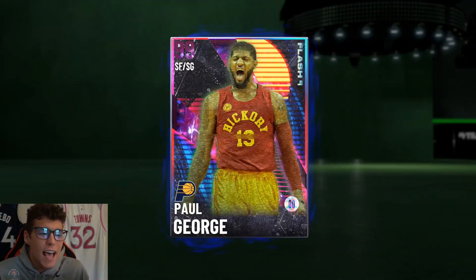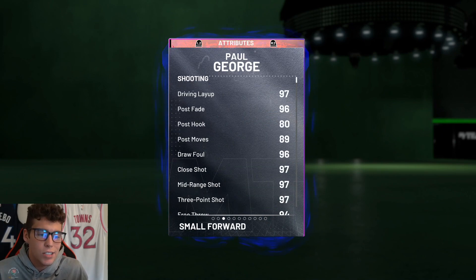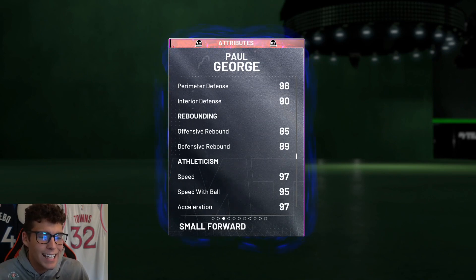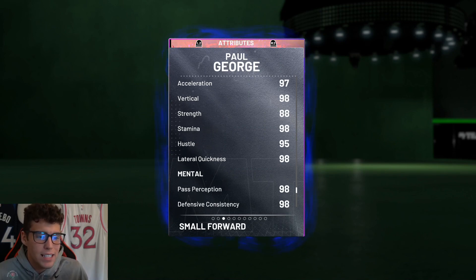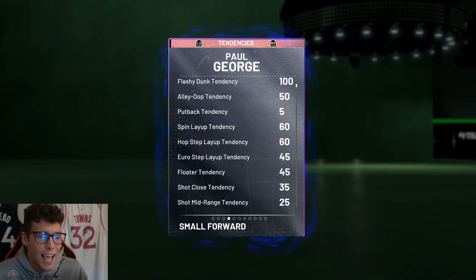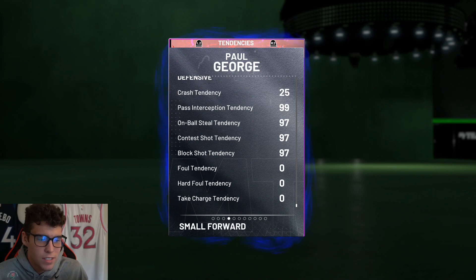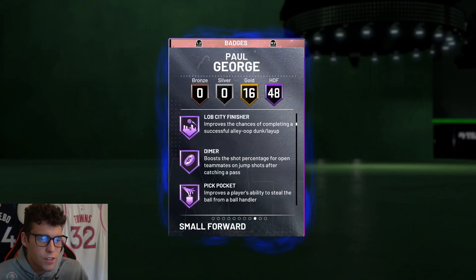The one thing about this Paul George I'm a massive fan of is that he is a small forward/shooting guard, so he does have that shooting guard eligibility, and where we're at in 2K that is very, very huge. 6'9", 220 pounds — 97 three-ball, 98 driving dunk, 94 ball handle, 88 block, 98 steal, 98 perimeter, 90 interior, decent enough rebounder, 97 speed, 95 ball, 97 acceleration, 98 lateral quickness, 100 driving dunk tendency. Defensive tendencies upper 90s across the board. 48 Hall of Famers — catch and shoot, corner specialist, relentless finisher, ankle breaker, dimer, pick pocket, pick die to, chase artist, clamps, heart crusher, interceptor, intimidator.